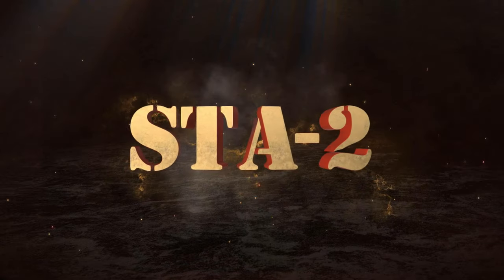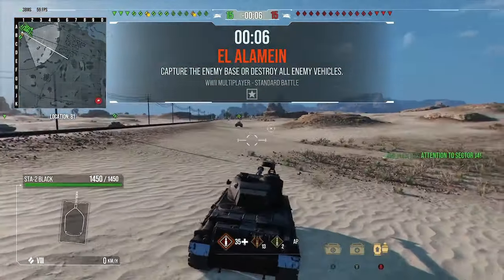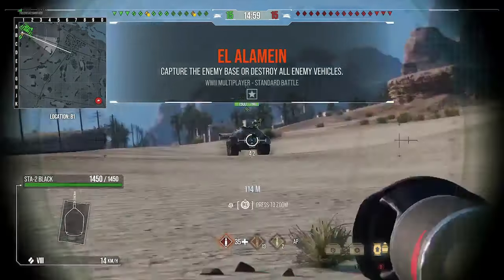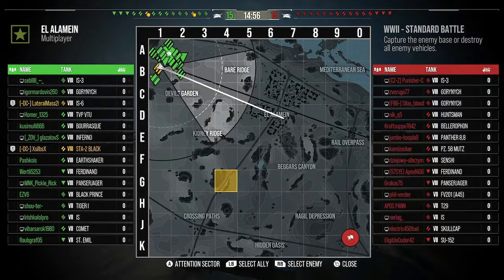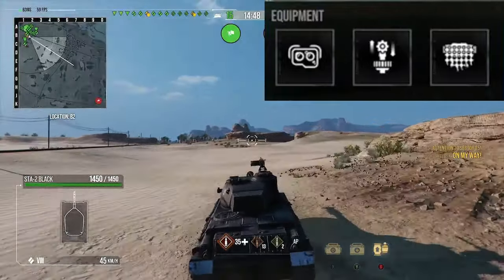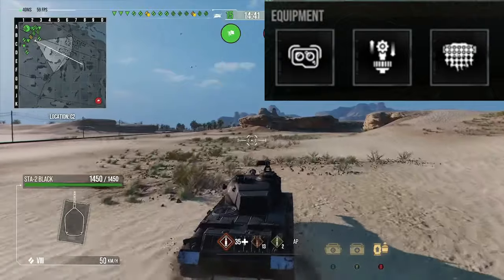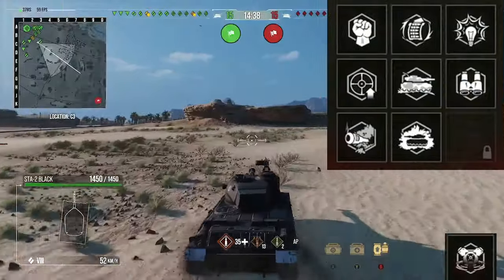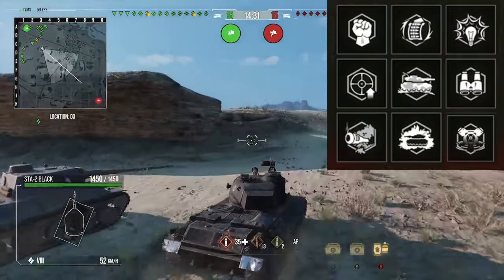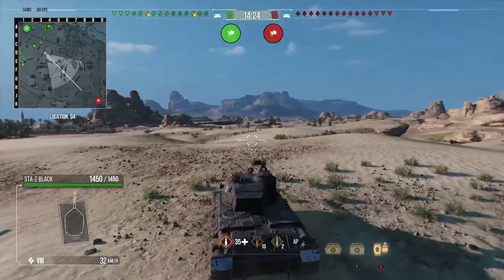Moving on to the first and final tank — we've gone for the STA-2. I absolutely love this tank. I think it's definitely the best one out of these three — probably up there with one of the best black tanks available when it comes out in the store. We are on LR Main. Equipment-wise we're running Optics, Vert Stabs and Camo Net. For the perks we run Born Leader, Rapid Reload, 6th Sense, Steady Aim, Camouflage Expertise, Situational Awareness, Muffled Shot, Green Thumb and Silent Driving — maximum camo perks.